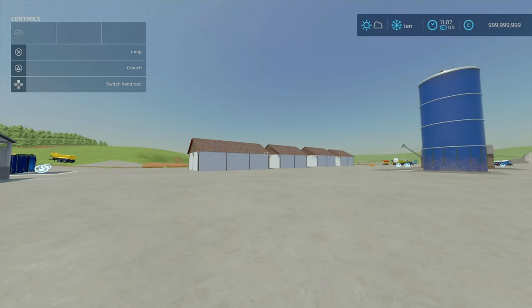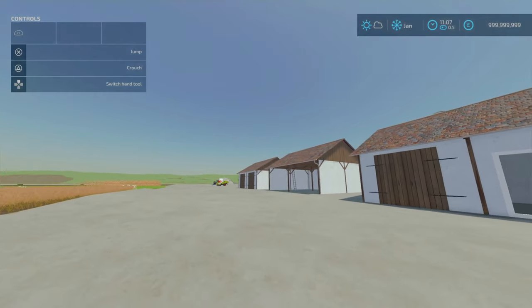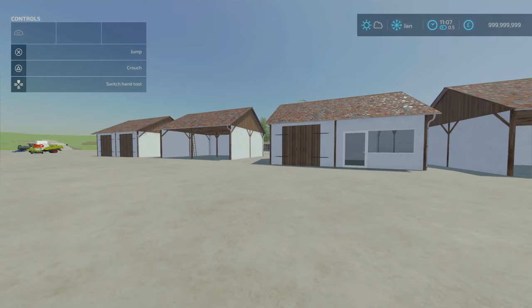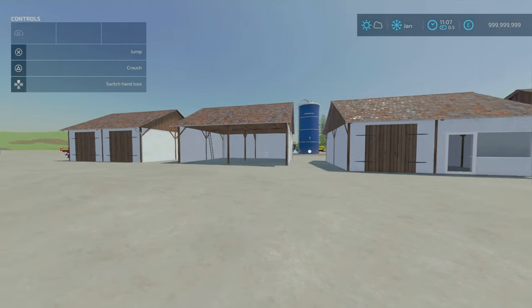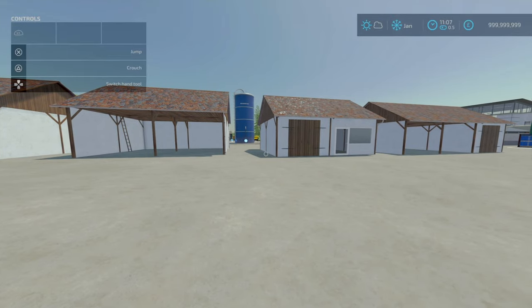Now on to our new mods for today. First of all, we're looking at the German Barn Pack. This is by Dominic Witzel — 4.20 megabytes to download. Slot counts are 4, 3, 5 and 4. This is a pack of four sheds: a barn with straw storage, a barn with gates, an open barn, and a barn for a farm shop — weirdly, because there's nothing that instantly indicates a farm shop.